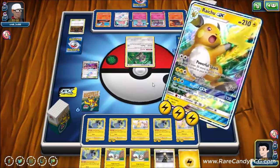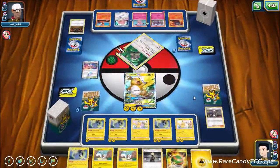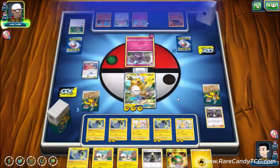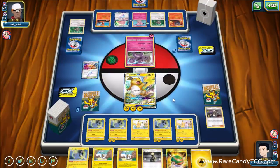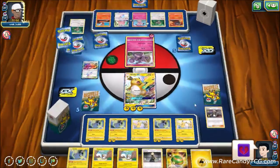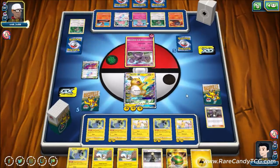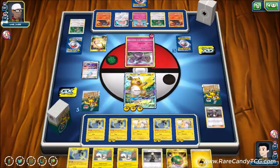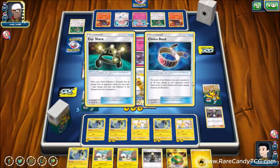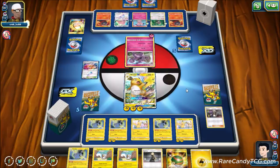For those unfamiliar with Granbull — its first attack is a single Fairy energy, does 30 but if you have a zero-card hand, does 130 more. We get a Nest Ball and see another Oranguru from our opponent — pretty terrible. We see an Adventure Bag and EXP Share, which is unusual in Granbull decks. Oranguru does 60 plus 20 more for every energy we have on our active, and we're going to have two to three energy at all times — this could pick us off at some point.